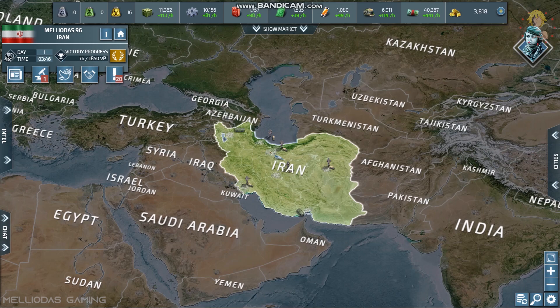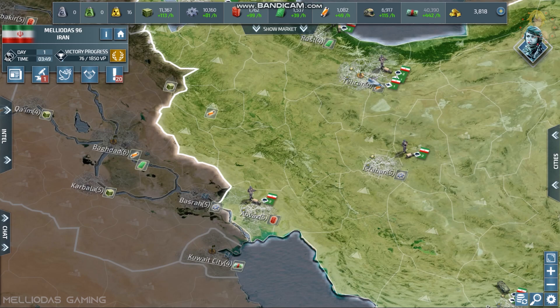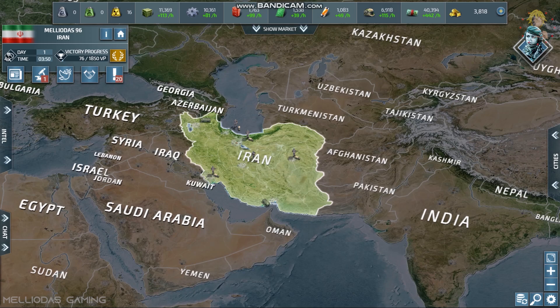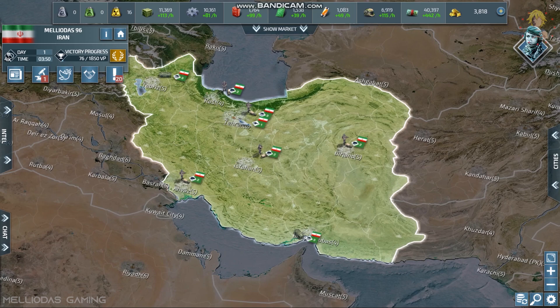Welcome to Meliodas Gaming. Today we're going to talk about the first five things you need to do in every Conflict of Nations map. We entered an apocalypse game with 64 countries and chose Iran. The choice of nation is very important — Iran is a large country with seven cities. However, it is surrounded by enemies: Iraq, Turkey, Afghanistan, Pakistan, Kazakhstan, and Saudi Arabia. This position is very hot and dangerous, so we need to count our steps carefully.